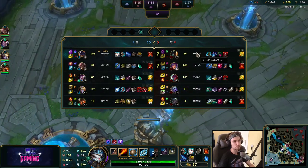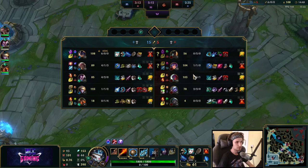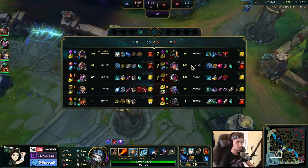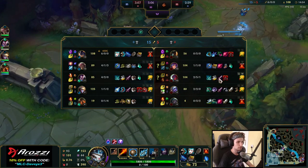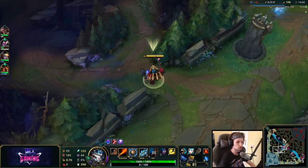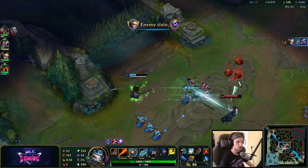So they are mostly AD in this game — they have Yone, which is AD. They have Lillia, who is actually AP, never mind — but they have an AD-heavy team comp in general. So getting Zhonya's as quickly as possible is actually great.